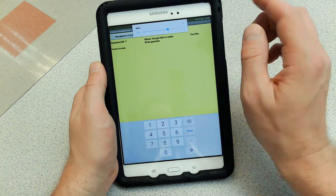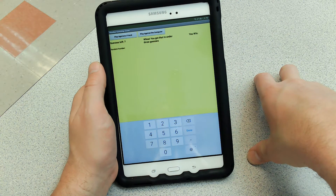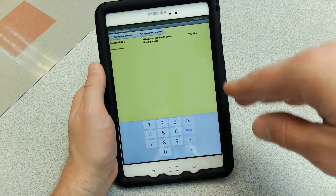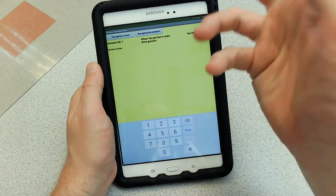It also has a spot where it looks at how many guesses you have left. I have a little chain conditional statement, and depending on how many guesses you have left, it writes that message. You got that in under three guesses!